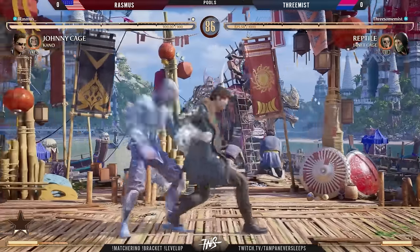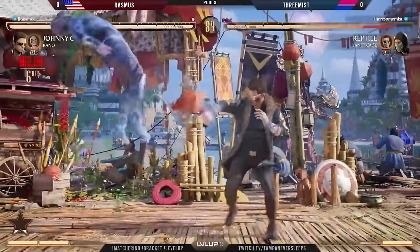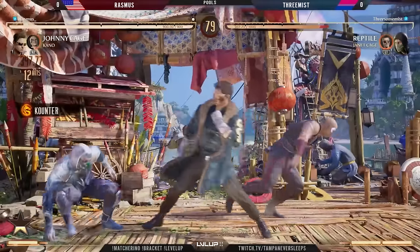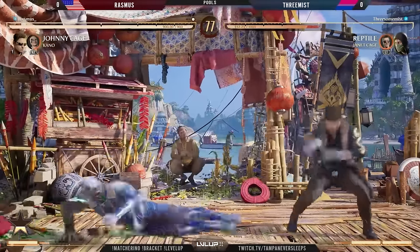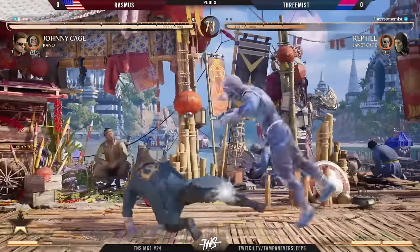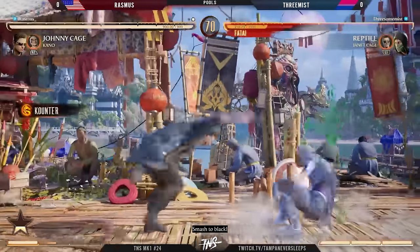We got the sweep and now a full-on launcher — this is exactly where Rasmus wants to be. We have the Kano ball and then the empty jump kick just in case there was some anti-air attempt. The down-twos are trying to come out, especially with those high starters.